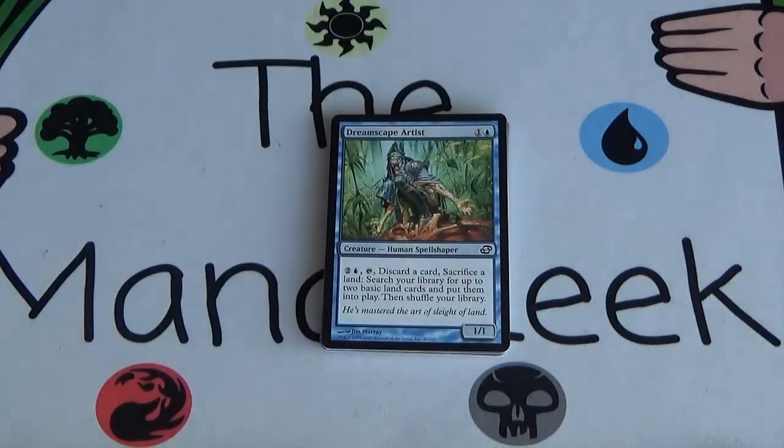First up we've got ourselves a Dreamscape Artist. It's a 1 and a blue 1/1. For 2 and a blue, you can tap it, discard a card, sacrifice a land, search your library for up to 2 basic land cards, and put them into play, then shuffle your library. So it costs 3 mana plus a card plus a land for you to get 2 lands. That doesn't seem great — you're usually going to discard a land, which means this card is costing you 2 lands to get 2 lands. I can't see a reason I would ever want to play this card.